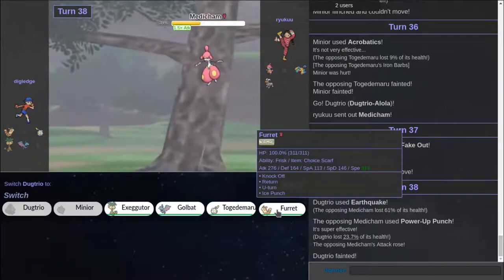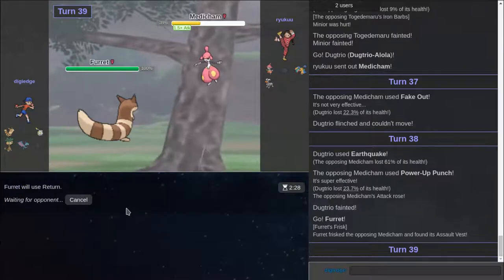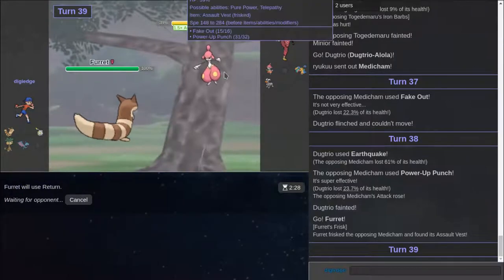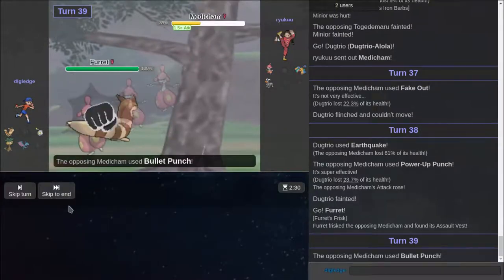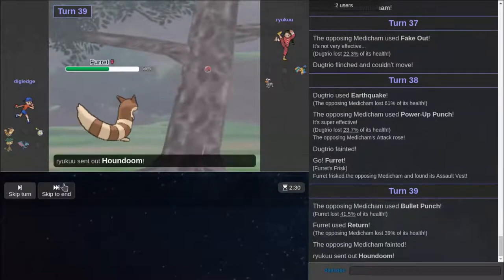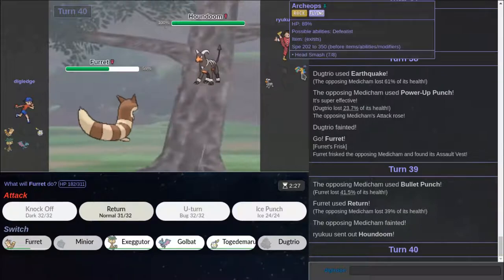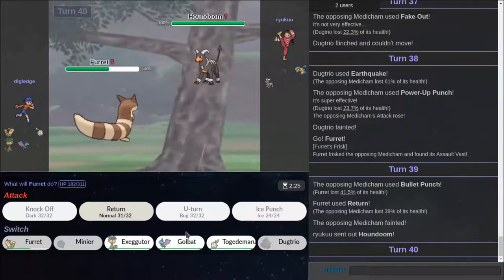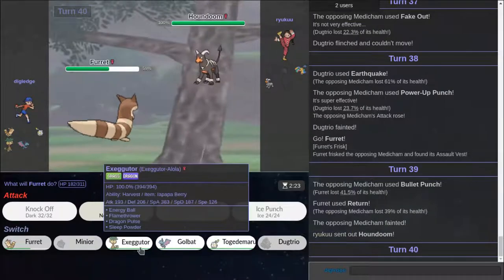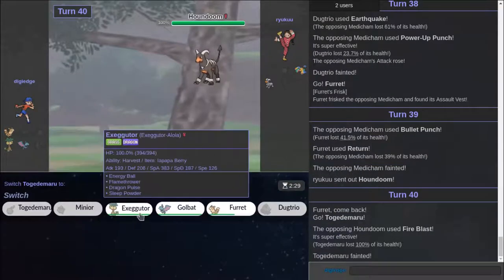He goes for Power Punch. I do not agree with that play. So I'm going to go for Return. And that's because I literally kill. Furt does another one. Furt's going to end the video here — actually it's not going to end the video here. I couldn't go for Ice Punch. I think it would kill, but I think the Houndoom would have survived. I do want Furt to have the last kill. So I'm going to go out into Togidomaru and let it die.